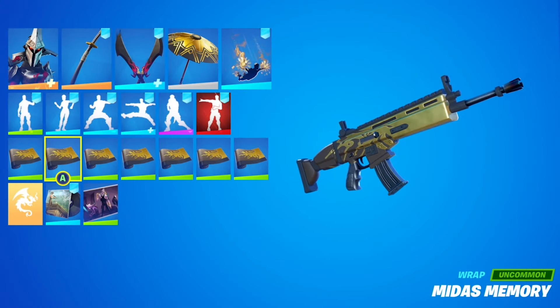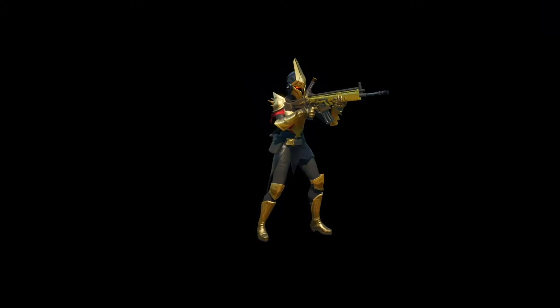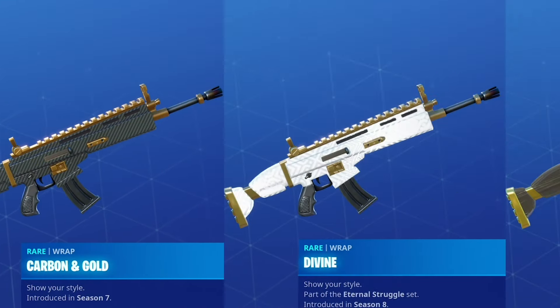Finishing up with the wrap, we have Midas Memory from the Chapter 2 Season 2 Battle Pass. It's a simple and clean wrap that pairs nicely with most golden skins, another example being the black and gold version of 8-Ball. The fact that this wrap was recently available means that most people currently playing the game will probably have it, which was another reason why I chose it to top off this combo. Banner also works well here, along with Carbon and Gold, Divine, and Driftwood.